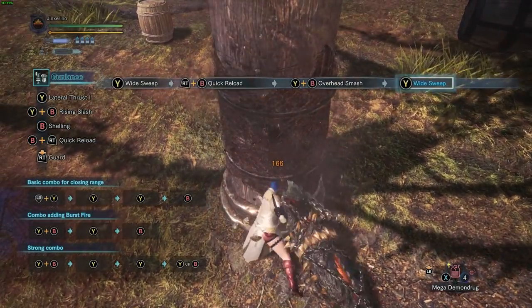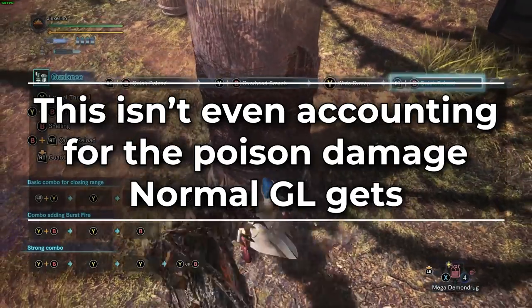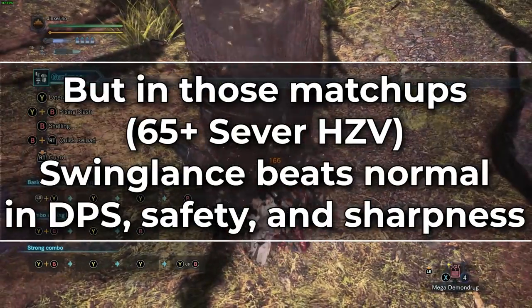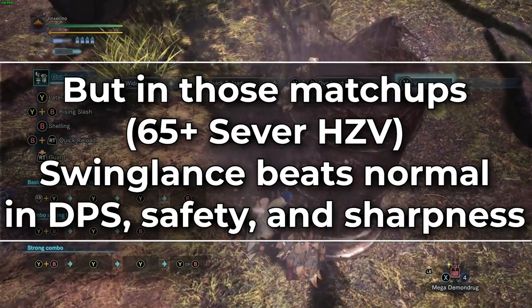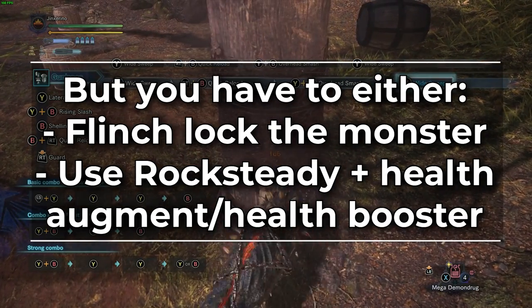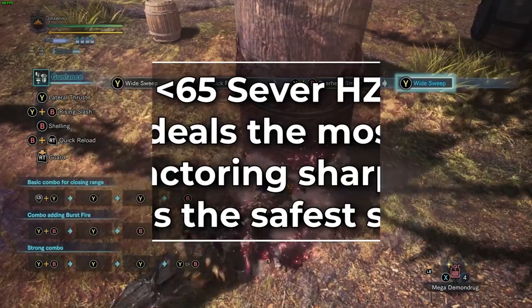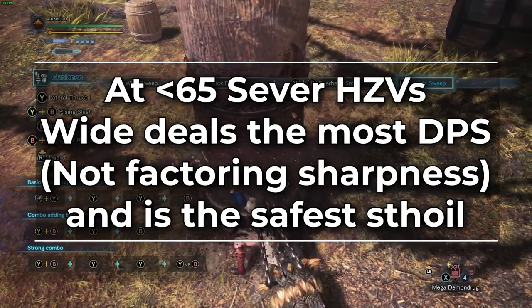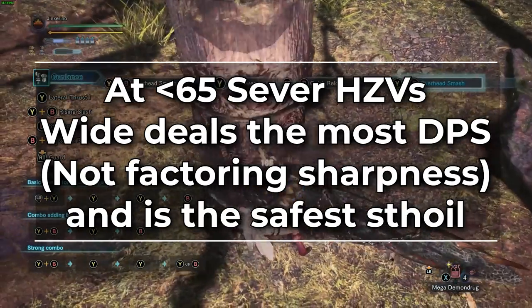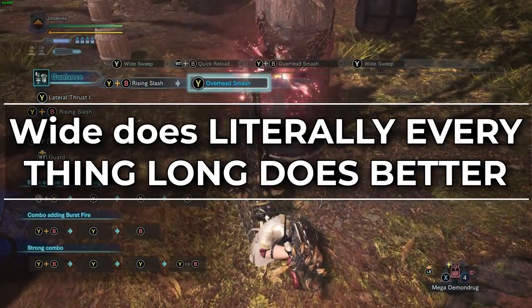This was a pretty long video so let's summarize. In terms of DPS, normal shelling will beat wide shelling at 65 or higher hit zone values — and this isn't even accounting for the poison damage you get, which means against most matchups you'll be out-DPSing wide gun lance. The problem is, between the infinite white sharpness and the higher DPS at 65 or higher hit zone values, swing lance will be out-DPSing normal in most of these as well, and also be safer. The issue with both of these styles is that they have a ramp-up combo that's also very unsafe, so without rocksteady mantle and health augment or health booster they can be fairly challenging to use well. At 65 or lower hit zone values is when wide can start out-DPSing swing lance — though that's not accounting for sharpness uptime — and it is significantly safer due to lower animation time. This makes wide the go-to style if you're playing against a monster that swing lance has a bad matchup for. And long is a meme — wide does literally everything it does better.